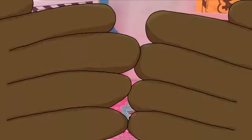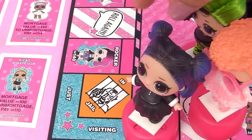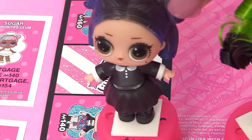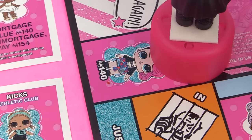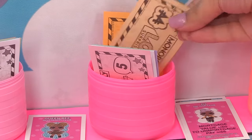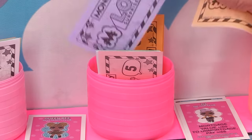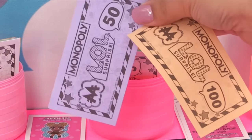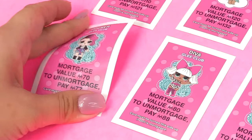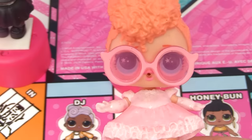Now spinning for Dusk - she landed on two, taking her to Rocker. "Another doll! I'll buy it!" The price for Rocker is 140. She has a hundred and needs 40 more, so she pays 150 and gets ten dollars back. She gets Rocker's card. Everyone has a doll except Goodie!